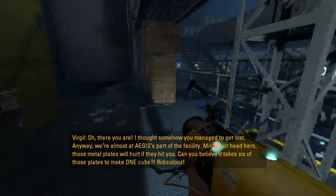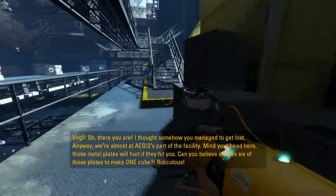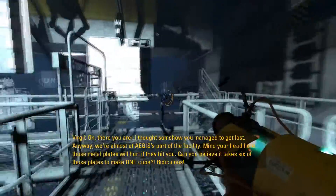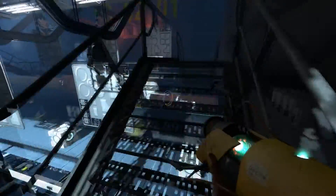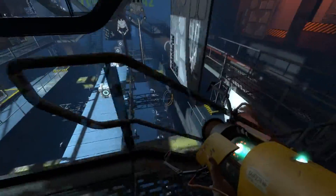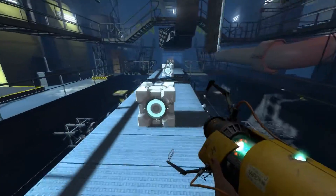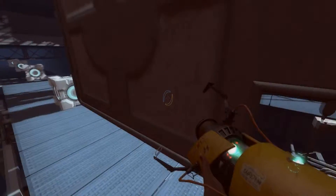I thought maybe somehow you managed to get lost. Anyway, we're almost at Aegis's part of the facility. Mind your head here — those metal plates will hurt if they hit you. Can you believe it takes six of those plates to make one cube? Ridiculous! Damn! Imagine if that actually was the truth. So I guess I've got to obviously go on this. Ow! Ow! Oh shit! Well, that's what he means by that. Oh, that was completely my fault.